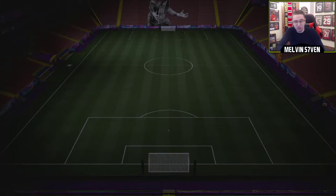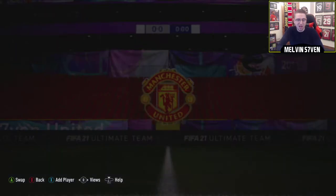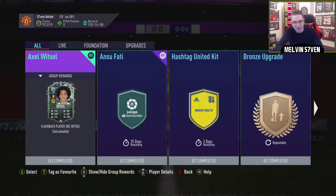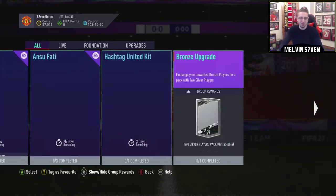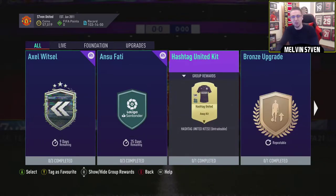In terms of the hashtag United kit — I'm never going to do an SBC kit. It's just pointless. A 76 rated squad is probably 5k, maybe even 4k — not too bad. But you can get earnable kits and earnable things just through playing the game. I've never been a fan of kit SBCs. I think I've only ever done like four of them and I kind of regretted all of them anyway because I changed the kits after. So in my opinion, even though it's extremely cheap, any kit SBC unless it's submitting one bronze card is an L for me.